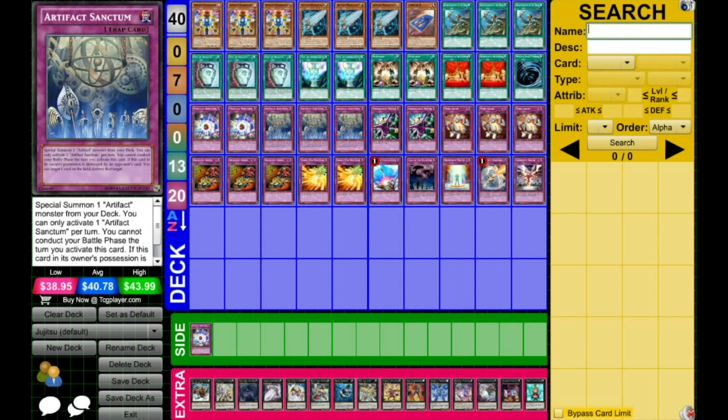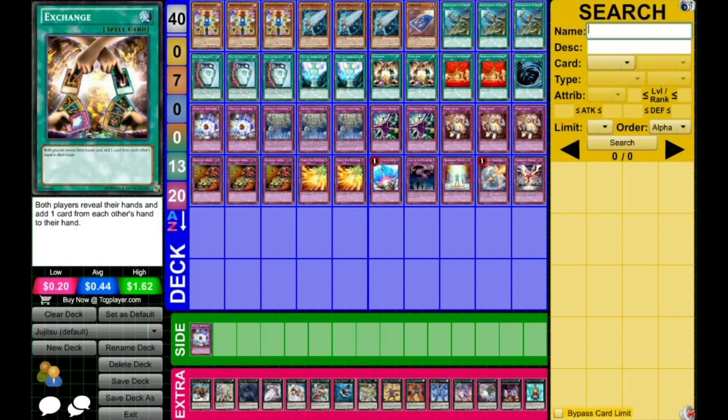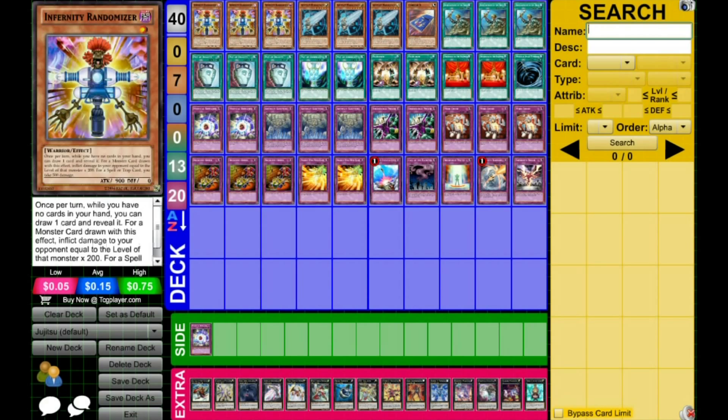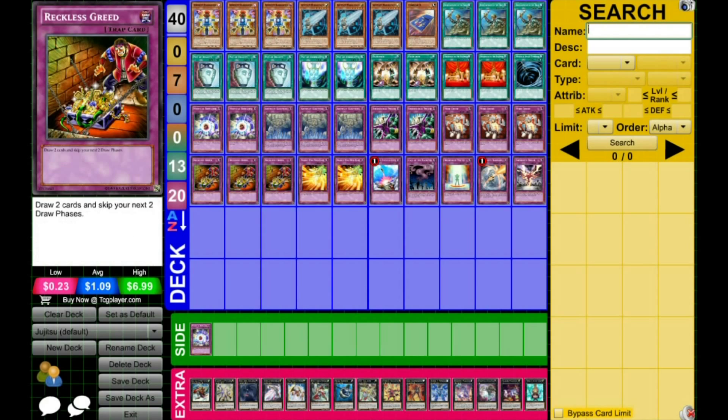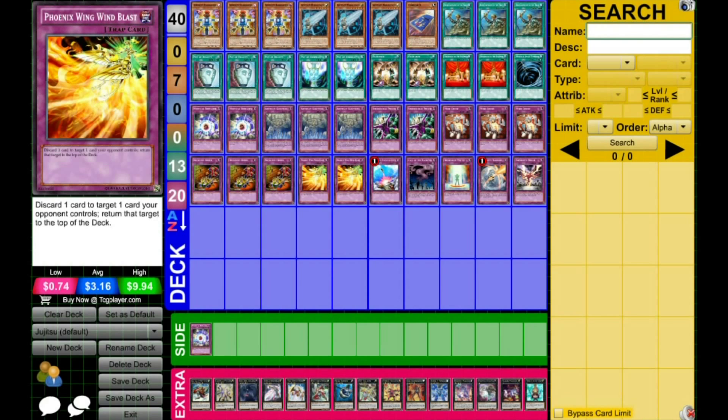You play three Sanctums — this is your win condition. Get to this card as quickly as possible. Two D-Prisons to keep yourself alive. Three Mindcrush because your opponent is always searching and you can sometimes see their hand with Exchange. Three Reckless Greeds to accelerate further, and Randomizer can negate the drawback of Reckless Greed much like it negates the drawback of Offerings to the Doomed.